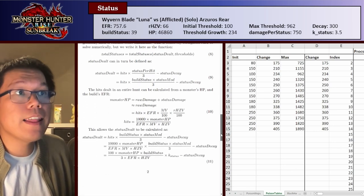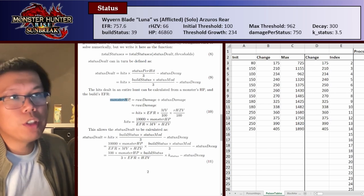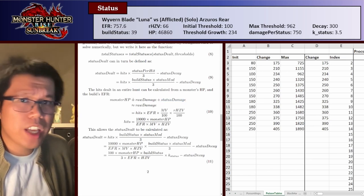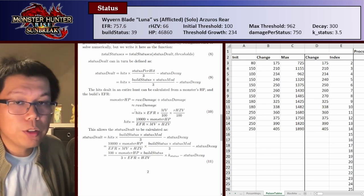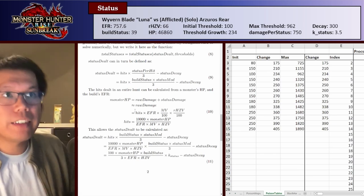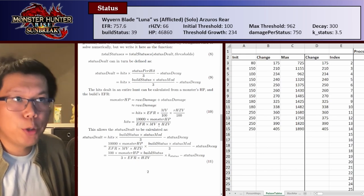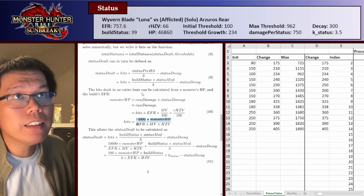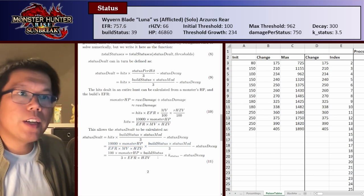The hits in your hunt is calculated from the monster's HP and the build's EFR. Monster HP is going to be how much raw damage you do plus how much status damage you do. We assume status damage is much lower than raw damage, so monster HP approximately equals raw damage. Raw damage equals hits times EFR times motion value times raw hit zone value — hits times damage per hit. So we can rearrange for hits: hits equals 10,000 × monster HP divided by (EFR × motion value × hit zone value). We then substitute equation 10 into equation 9, simplify, and get equation 11 for status felt. We have a value k-status — just like element — also 3.5 for longsword.